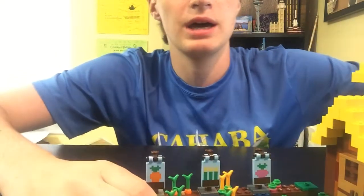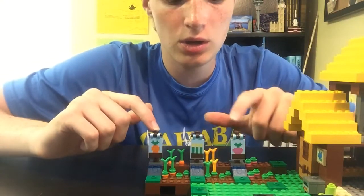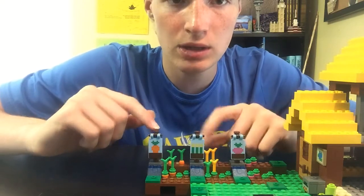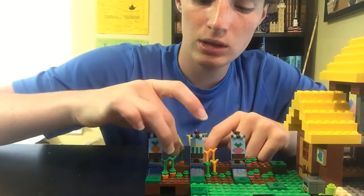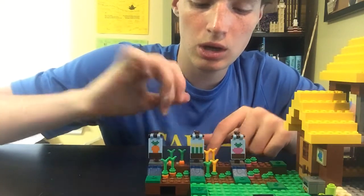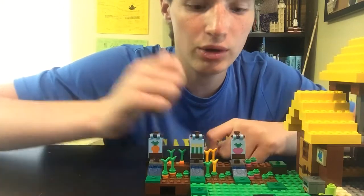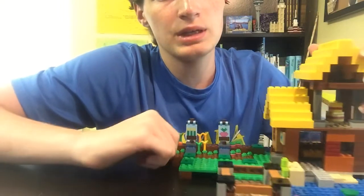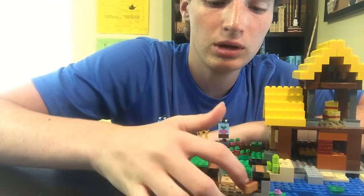On the farm side of this thing, we have three banners, one for each of the crops we have. We've got a banner that says Carrots, Wheat, and Beetroot. We've got carrots, and these carrots can come out, which is pretty cool. We've got Wheat here, and we've got Beetroot here. We've got the water there, and then down here we have a little pin.